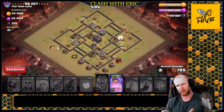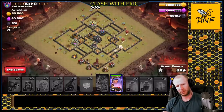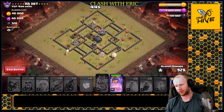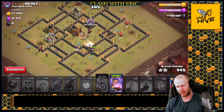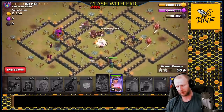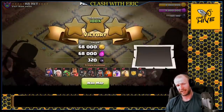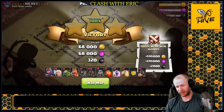Look at that - the whole base is wrecked. I have an extra poison I could have used on the dragon, but it's not a big deal. Sometimes I like to bring a skeleton spell to distract the enemy king or queen if she somehow stays up, because if heroes stay up they'll start one-shotting your hogs. We're going to get out of this with the queen ability - pop that to clean up a little bit. The wizards are doing a great job on the other side following the hogs and clearing everything out.